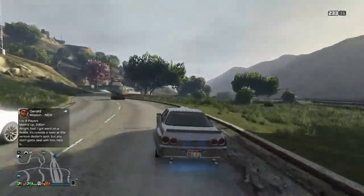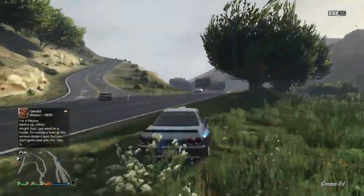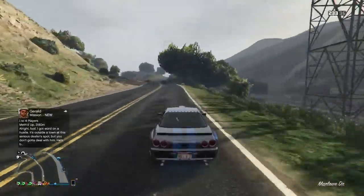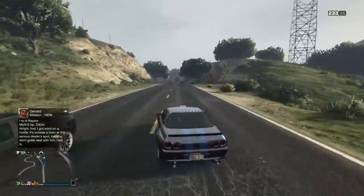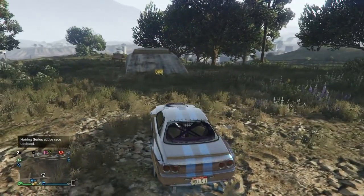I recommend having a CEO buzzard — it will make transport a lot quicker because you'll be going between facility and bunker. I have Ron's Windmill Farm Facility and the Farmhouse Bunker, which are literally just across the highway from each other.